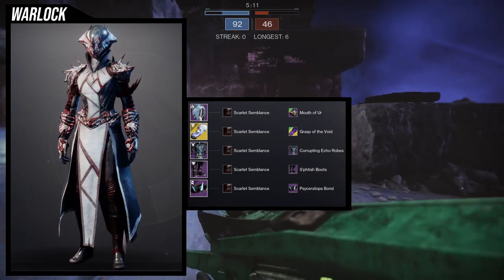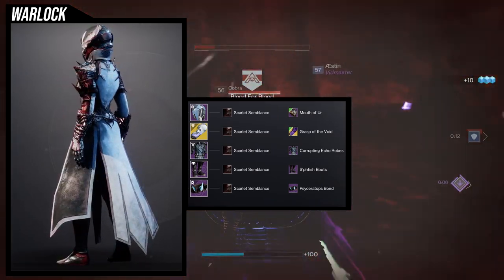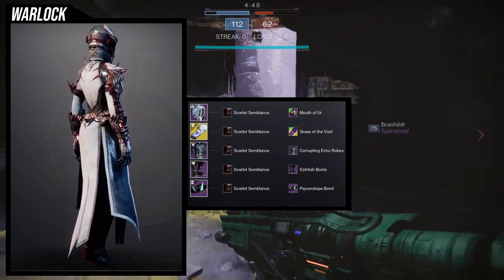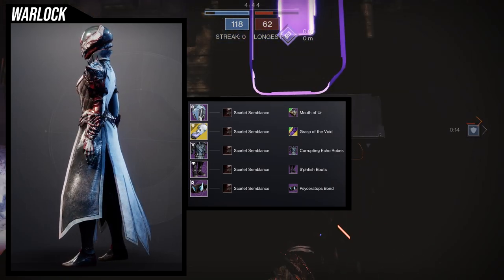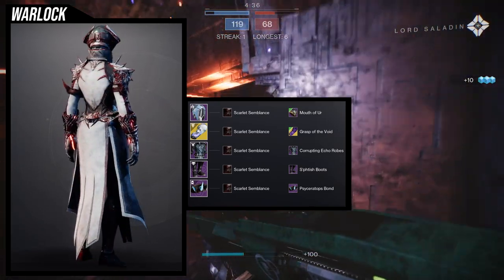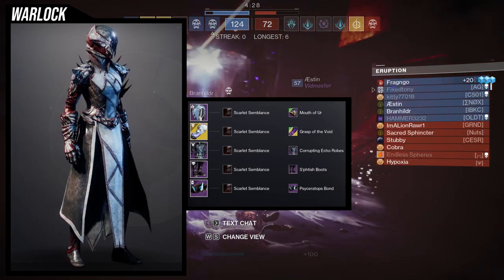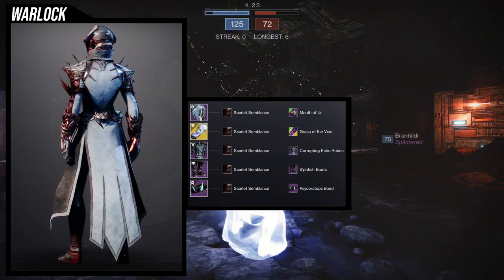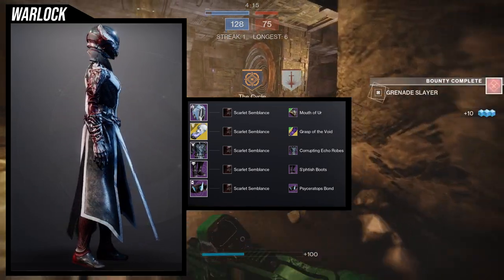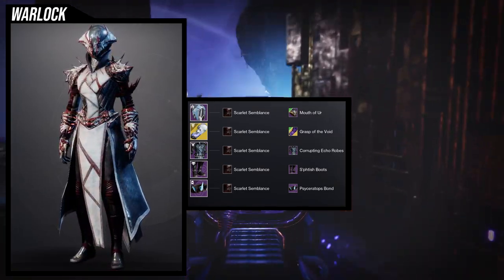You could use the Corrupting Echo helmet with the King's Fall vest and it would still look amazing. For the boots, we're using the Fetish Boots because I like the organic web detail at the knees. I avoided other hive-related boots because the bone doesn't change color with shaders. For the bond, we're going with the Psychoceratops Bond for the spikes. Overall, as a whole it really does look like your arms are just being grabbed by a bunch of hands, which is super cool.